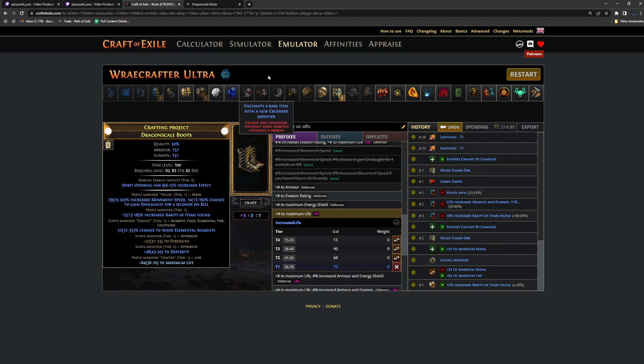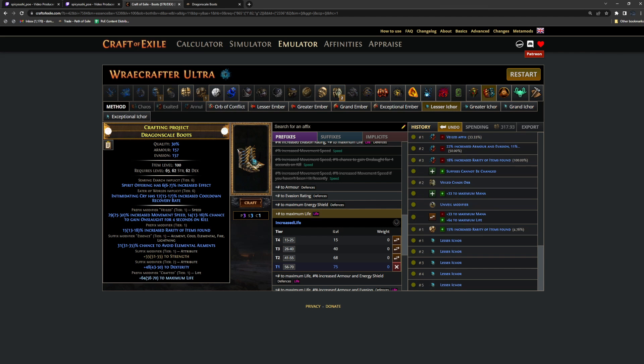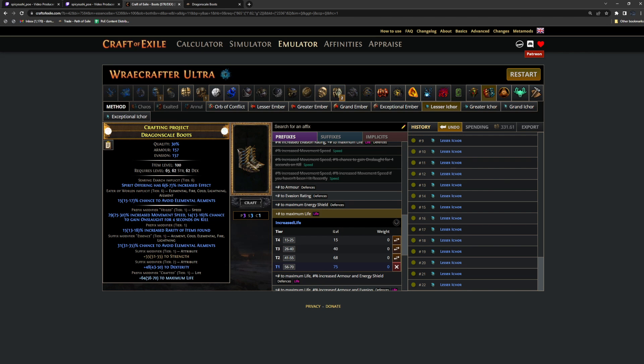Let's move into the implicits — they're going to be pretty simple. For avoid ailments, we're going to use lesser ichers. You can go higher if you'd like, but keep in mind the higher you go, the more diluted your mod pool gets because you'll have pinnacle atlas boss mods and unique boss mods. We spam this until we get our avoid ailment mod. Once we hit it, we use an exceptional ember to make it a tier 3 modifier, then use an orb of conflict — since it's tier 3 and the exarch mod is tier 6, there's a very high chance to upgrade our eater of worlds avoid ailment mod.